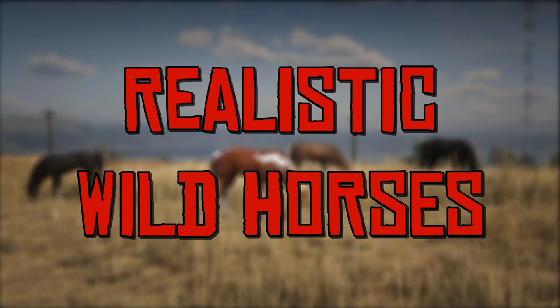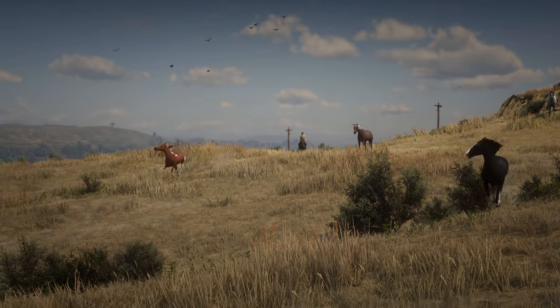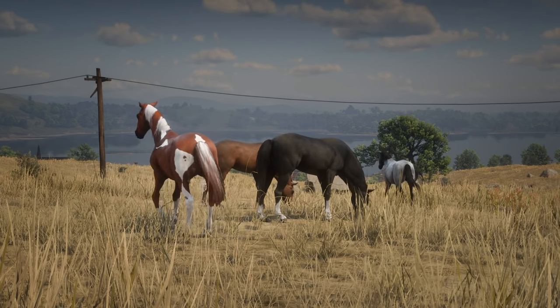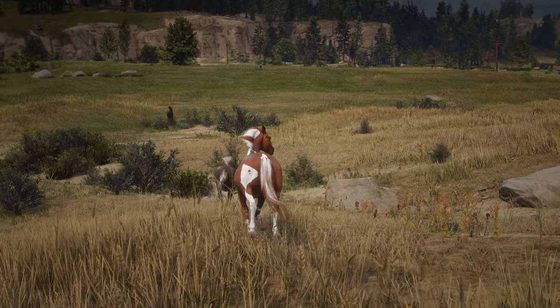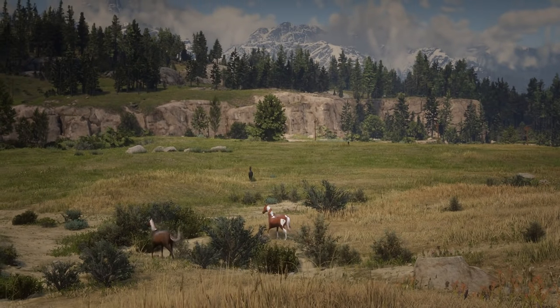Wild horses will play and roam free together. When observing horses in the wild, they will stay together in small herds where they move, graze, lay down and even roll. If any human NPC or player gets too close, the herd will run away.